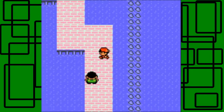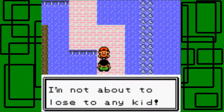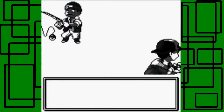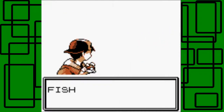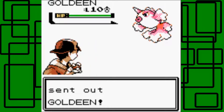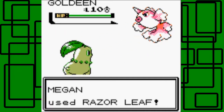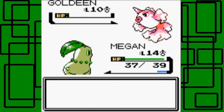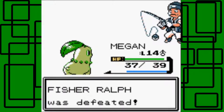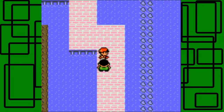The last fisherman has a level 10 Goldeen. He says he's really good at both fishing and Pokemon and won't lose to any kid. But I have three Pokemon at least level 13 and higher, and he only has a level 10 Goldeen — I have the type advantage too. Razor Leaf is super effective and takes it out in one hit. Megan is almost level 15! Thanks for the 200 Pokédollars.